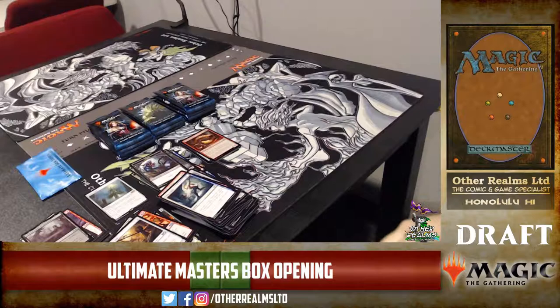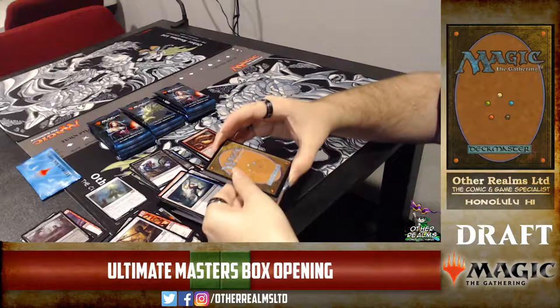Thanks for joining us, Yak Yak! We're super excited about this new set. I'll probably do some drafting at some point. Let us know if you're excited to draft it or crack some packs and what you're hoping to get. I cracked one pack and got a Pattern of Rebirth — very cool! Is that new art? It is — pretty new art with the little crocodile-type creature.